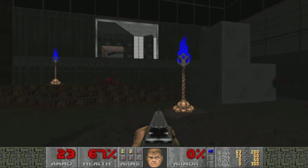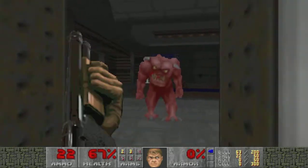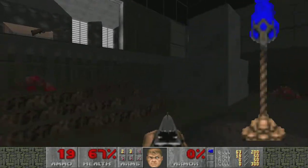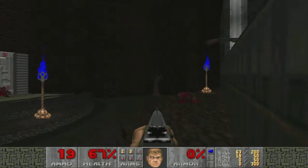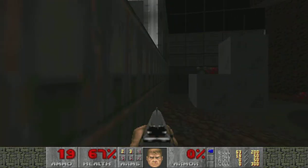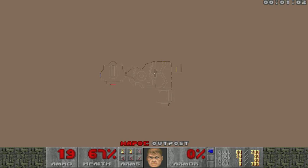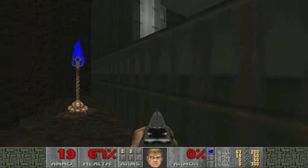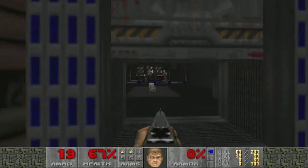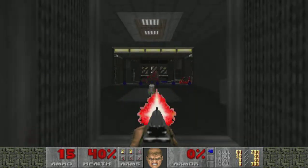Nice little opening here. A couple of sarges. I don't know what happened to him last time. Armor there — that's probably one of the secrets. Oh, that says exit. But it looks like he probably jumped off of there onto the armor. But if it's at the exit, then what's the point? Well, we'll see. We got the blue key, we'll go this way. Oh, get that barrel — that was wasteful.